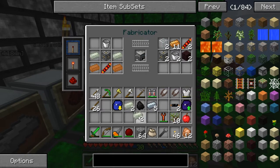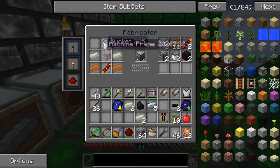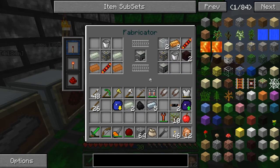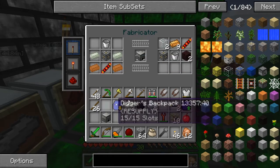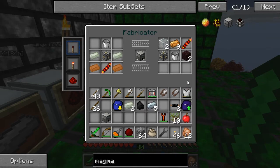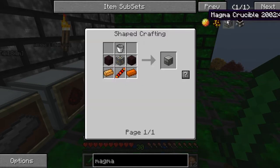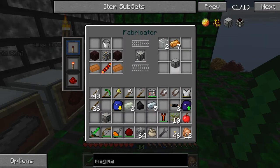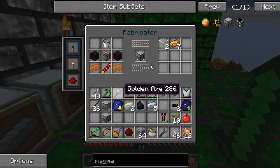I already have most of the stuff in the table here and I'm just going to throw the two Invar ingots that we need in here to grab our induction smelter. And for the magma crucible, just go ahead and get the recipe in here and grab that.